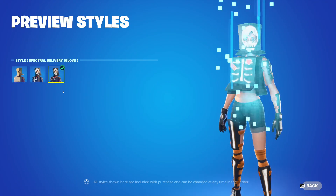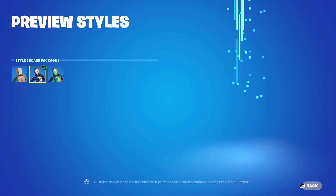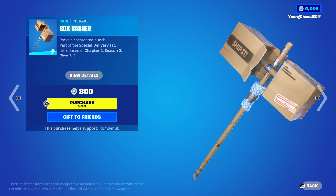And then we do have Boxed Out returning — it's an outfit at 800 V-Bucks with three different styles including a glow one. Not a bad skin for only 800 V-Bucks. And then Boxed Basher is also returning for 800 V-Bucks, also with three different styles with the glow one. I really like the glow on this one — looks a lot nicer.